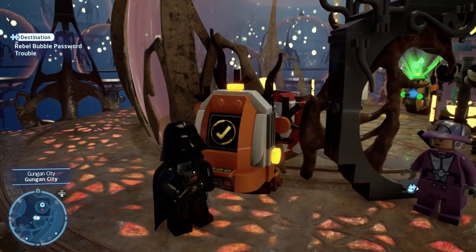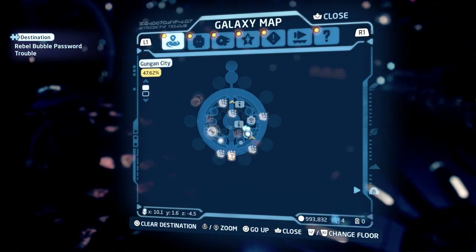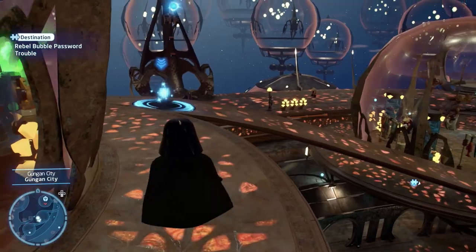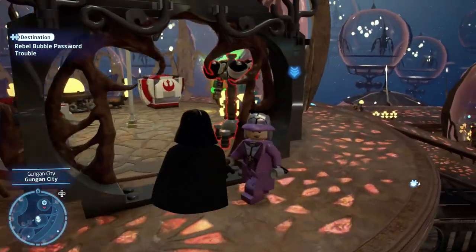You want to come to this bubble at this location here — that's one of the sort of southeast bubbles, there's the big bubble, that's where you come in over there. You can see it's just up here, it's not very far. You need a hero to access this terminal, you unlock the terminal, and then you go back inside.